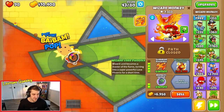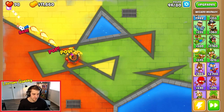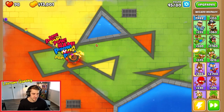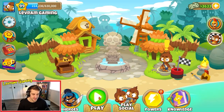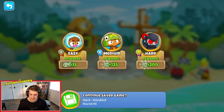That gets us through round 41 - not bad. Do we have enough firepower with our wizard monkey and the Phoenix upgrade? Before we save up another 48,000 dollars. Round 44 - that's a lot of balloons. Round 45 - I totally forgot about purple balloons! So round 45 is purple. We're going to have to sell that wizard monkey. We've got 14,000.